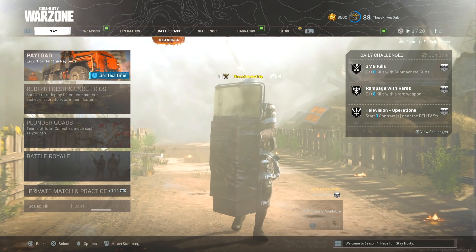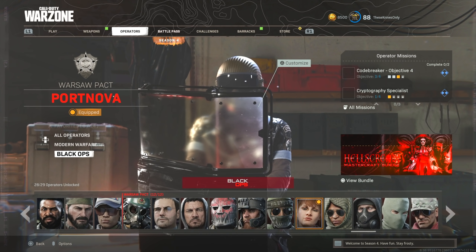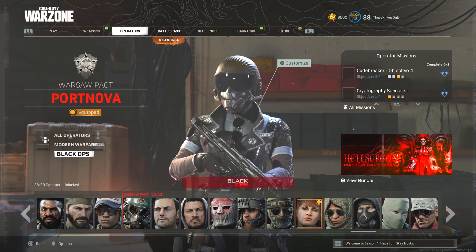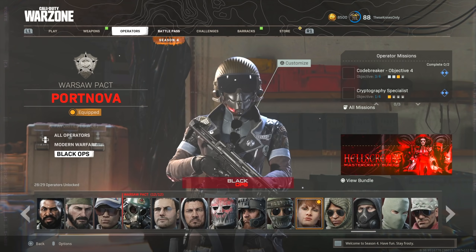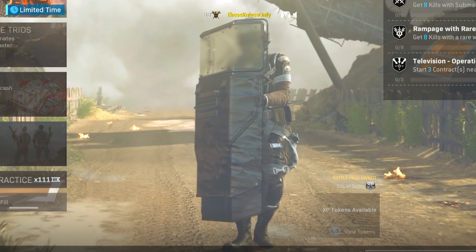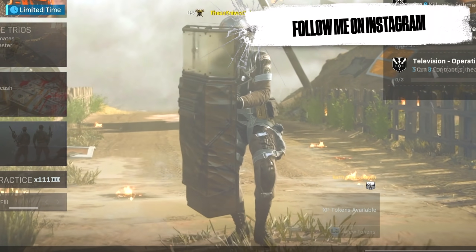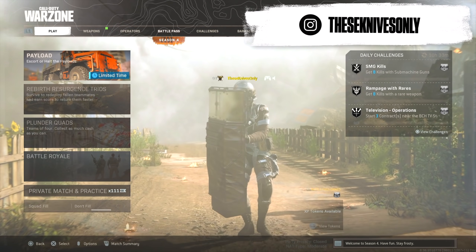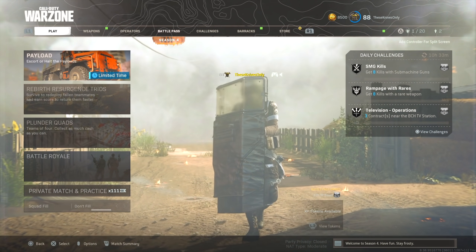Yesterday we ended up getting the Special Ops Pro Pack bundle in the store. In this bundle, we got the new Hypersonic skin for Port Nova. As you guys can see, this skin is pretty much a Rose Skin 2.0. You guys know all the issues I had with the Rose Skin and how annoying it was to die to players using it. Especially when you put an Obsidian Riot Shield on, it's going to be very hard to see players using this skin in very dark corners. Even without the shield, I feel like it's going to be very difficult to see players using this skin. I do feel like this skin might be a problem going forward in Warzone, but let me know your opinions down below.